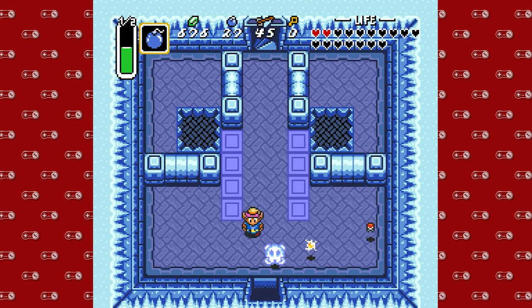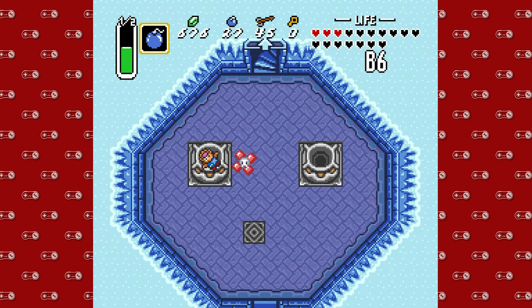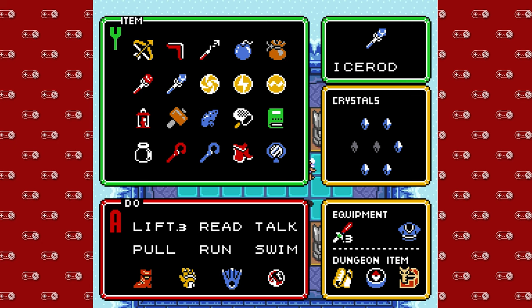Oh my gosh, I'm so dumb. Stop hitting yourself. Let's go down here. I'm just gonna hope for the best. Okay, oh yes! Viewers, we're saved. How many spaces do we have? Two? Two fairies and a red potion should be pretty good.